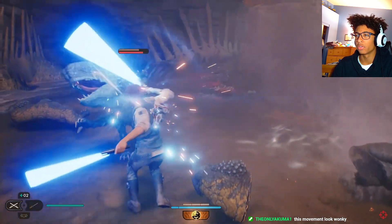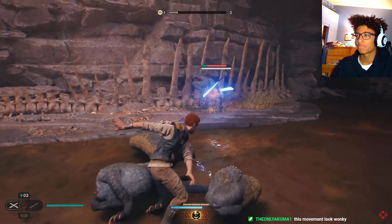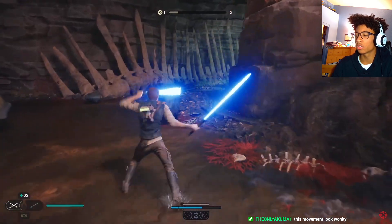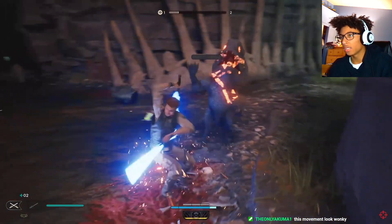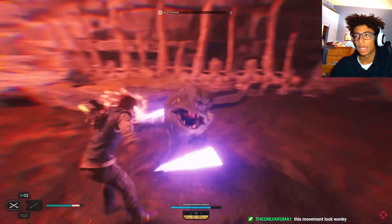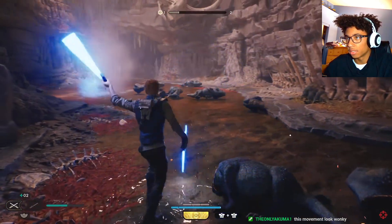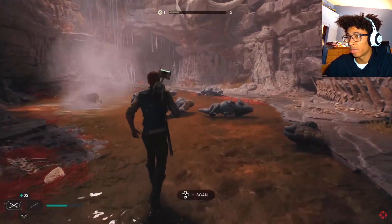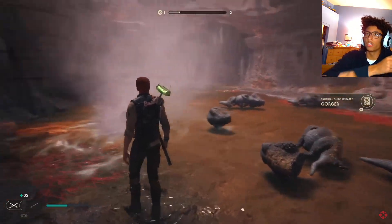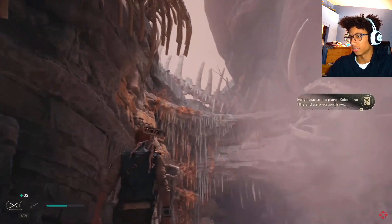That dismemberment looks interesting. You can slow down time — same as the first one. It does look wonky, I noticed that even in the first trailer. I don't know if stuff like that is easily fixable because it's like an animation issue, but combat looks good. Dismemberment looks a little silly — like you swing this way and it dismembers that way. But hey, I ain't complaining, it's new Star Wars content.